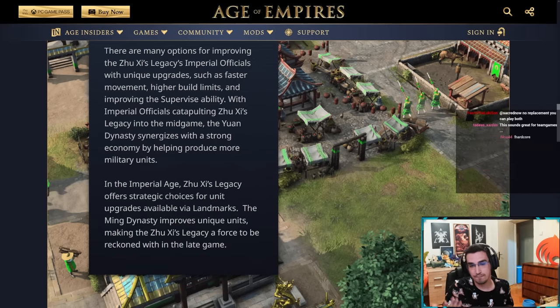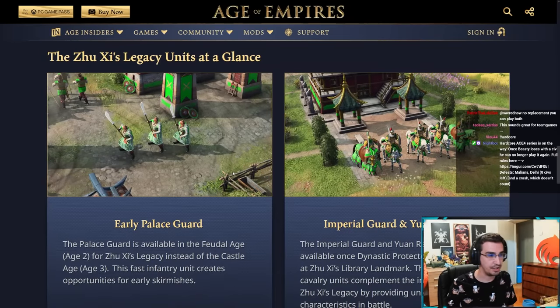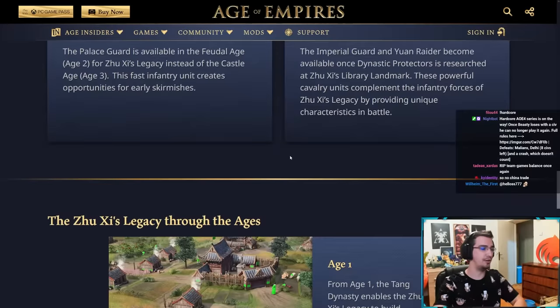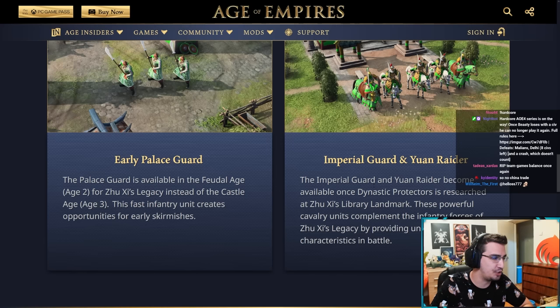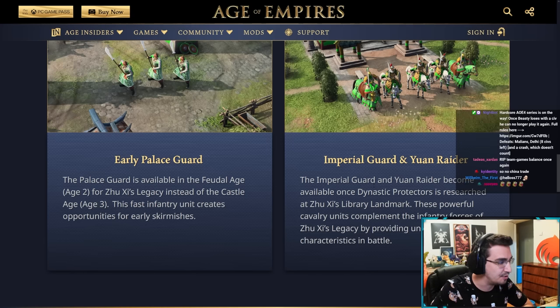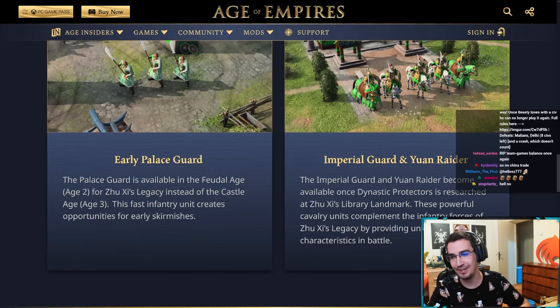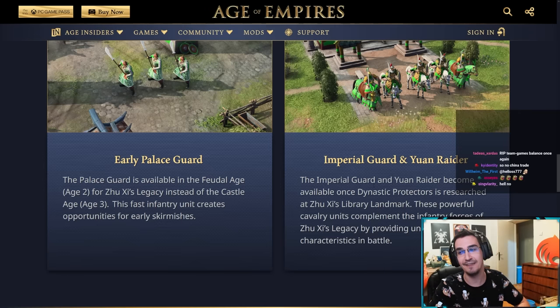The palace guard is available in feudal age for Zushi's Legacy instead of the castle age. This fast infantry unit creates opportunities for early skirmishes. So yes, palace guards are available in the feudal age.